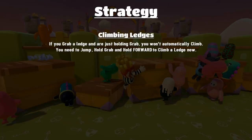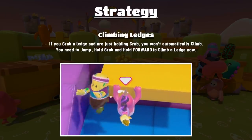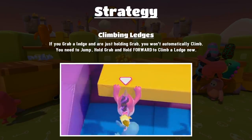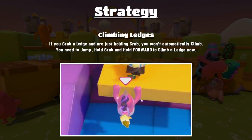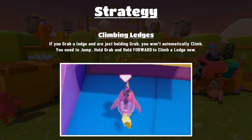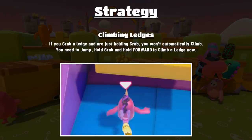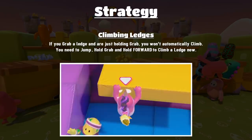How do we climb ledges? This is really important and I think it's been changed recently. If you're holding grab while hanging on a ledge, you won't automatically climb it anymore. If you just hold grab you'll hang there with sweat drips getting faster until you drop. What you have to do is jump towards the ledge, hold grab, and then hold forward on your controller or keyboard to climb up.